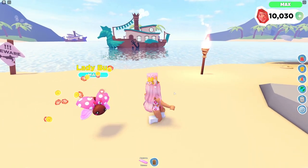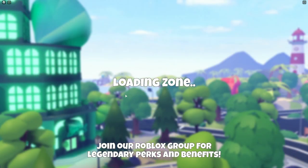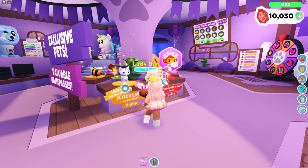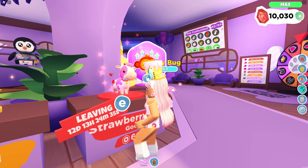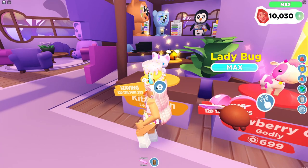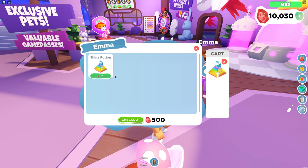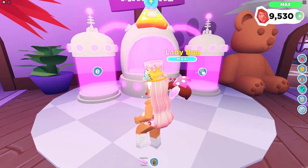We need 30 more XP — we did it! Our ladybug is max level! I'm curious about dino pets and robo pets. The banana cow, kitty corn, and monkey are leaving in 12 days — I cannot believe this is going to be the last of the strawberry cow. If you can pick up these pets before they're gone, do it. I don't have the regular kitty corn, just the rainbow version. Let's go buy a shiny potion — it's 500 gems, which is totally fine.